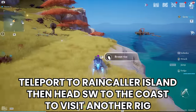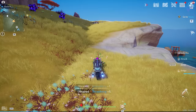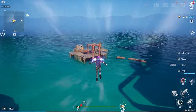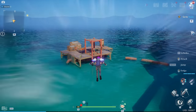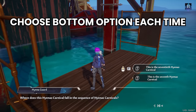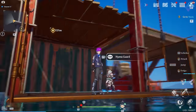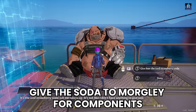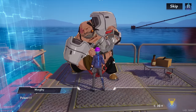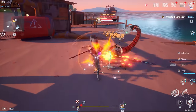From here, head up to Raincaller Island, then go to the oil rig off of the coast up there. Again, choose the bottom option each time you talk to the hyena and you'll get access to the rig. Talk to the big NPC named Morghly, who's to your right, and give him the strawberry soda. He'll give you some components you'll need for the next step. Before you leave, if you made sizzling steak, talk to the hyena at the very top and he'll let you open the supply pod to get the Voyager mount piece.